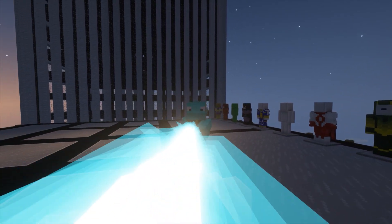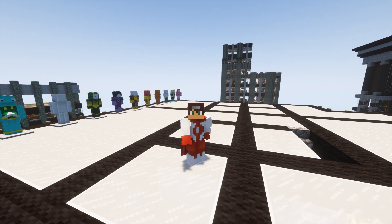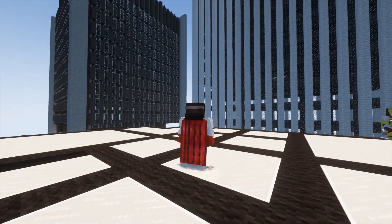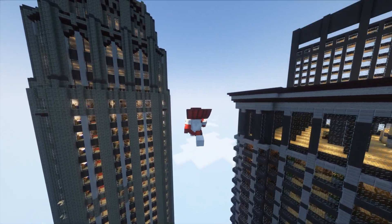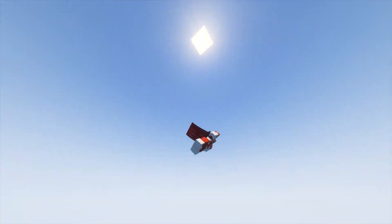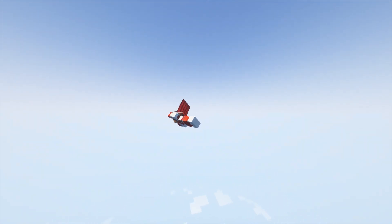The next hero is this universe's version of Aquaman - he's more like a fish man. He has a water blast, which looks like this, and also a water force field. These were all the heroes of the first version of the Guardians of the Globe - the classic Guardians of the Globe. The last one isn't really a member of the Guardians of the Globe, but this is Omni-Man.